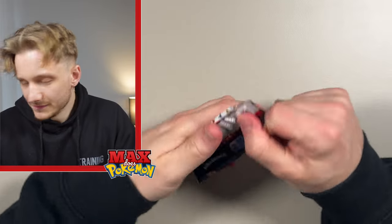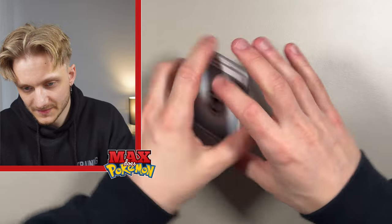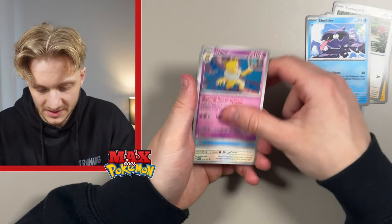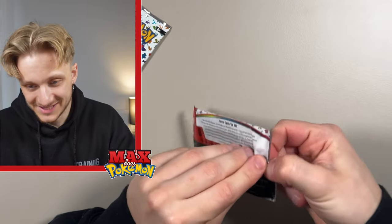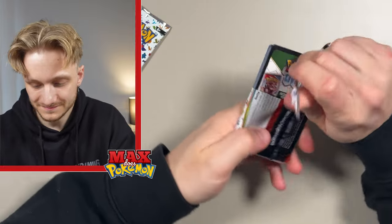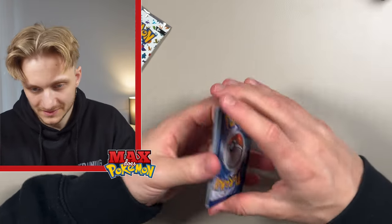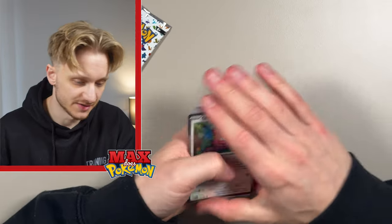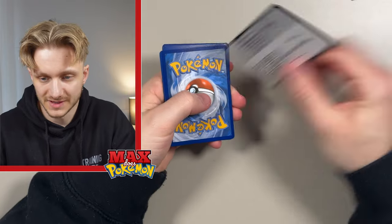Another strikeout. 151's doing okay, but I feel like Paldea Fates just gave us a few more hits so far. We'll definitely see by the end of the video. Looks like we've got two more 151 packs. Poliwag, Pikachu, Farfetch'd, Shellder, Hypno, Poliwhirl, Pidgeot, Exeggutor in our first holo slot. Doesn't look like we've got an Illustration Rare. Another hollow, and still no Illustration Rares. I'm leaning more towards Paldea Fates, which I didn't think I'd say. I thought 151 had better pull rates, but I'm being proven wrong.